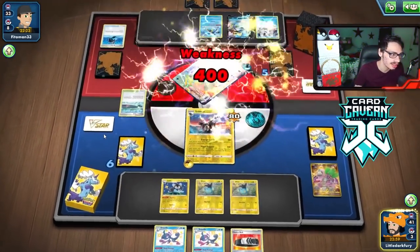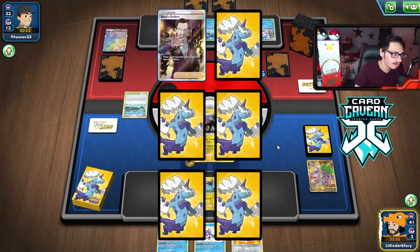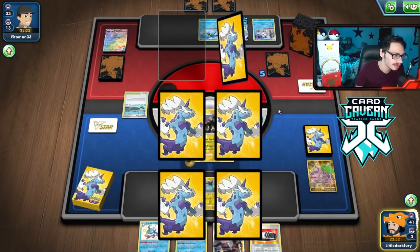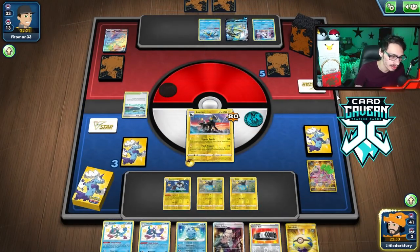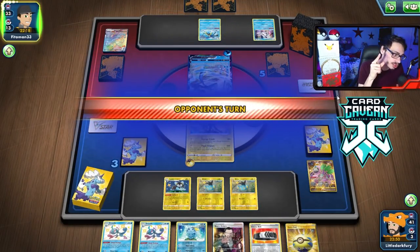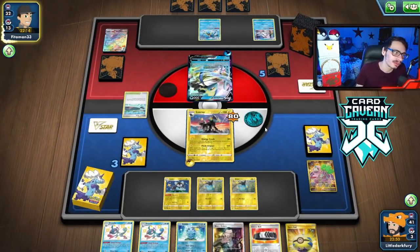Unfortunately we are still in top deck mode, but at least now I can go out in peace. Knock out this Inteleon, get three prizes. We know we have two Sobbles prized. Boss. Sobble number one, and we get a Quick Ball. That gets us Manaphy, which is actually really good right now. Hopefully we don't get KO'd — we have 70 HP left.